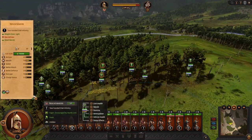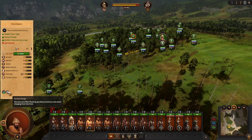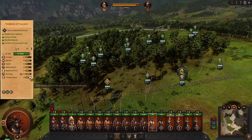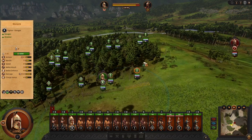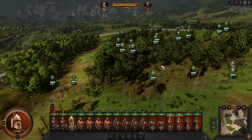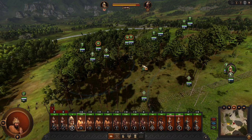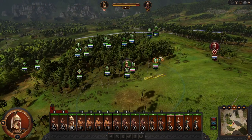Enemy defense will drop down very quickly because of this. And because of amazing weapons, charge, and attack, you will melt them like nothing. That's pretty much how you play Trace — just charging, or going back and charging again. And that's all. See you later.